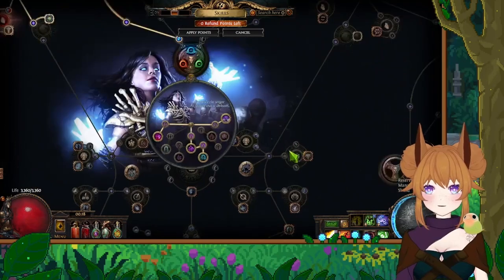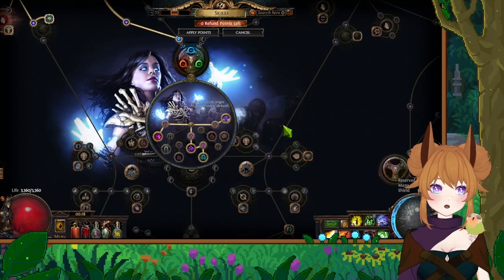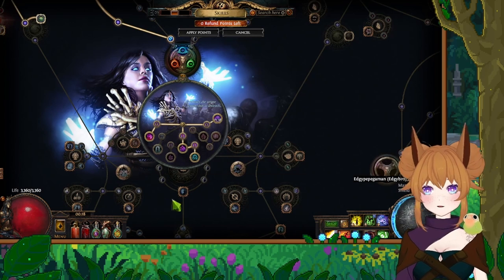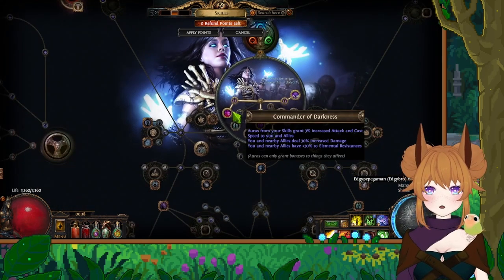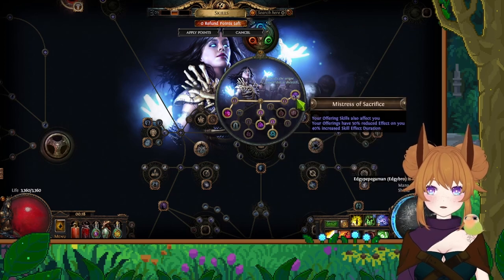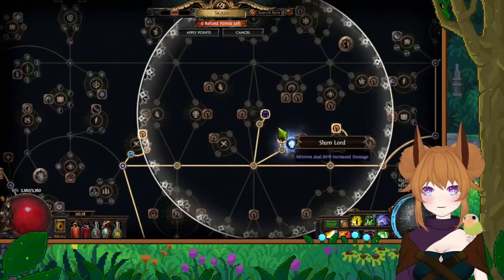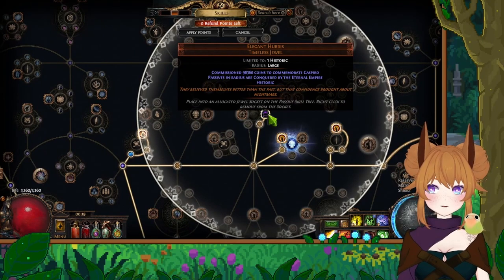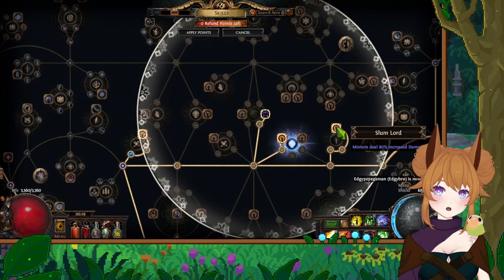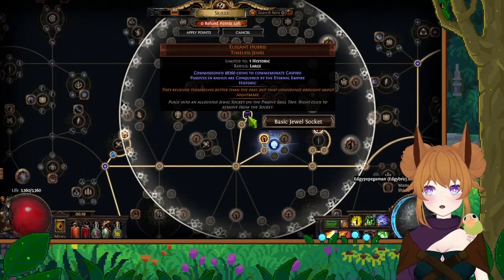The first major change is that I've flipped over to Necromancer, and I'll explain a bit more why I did that as we go along. In Necromancer we're taking Commander of Darkness, Mindless Aggression, Bone Barrier, and Mistress of Sacrifice. As far as the tree, one notable thing I want to talk about is Elegant Hubris — I'm using this because I can get a bunch of minion damage from nodes on it.